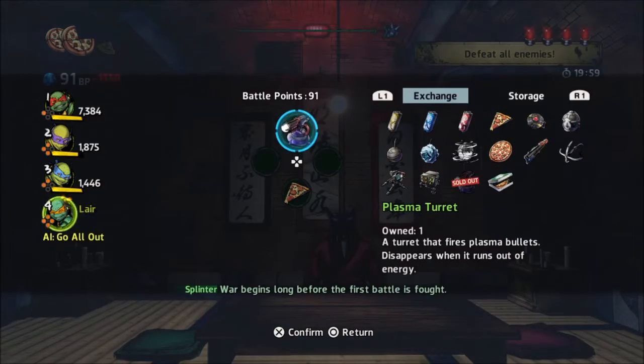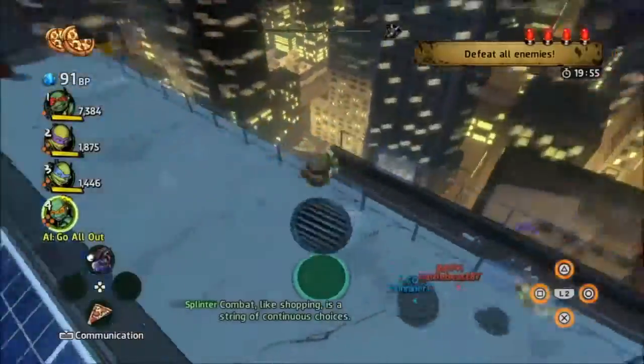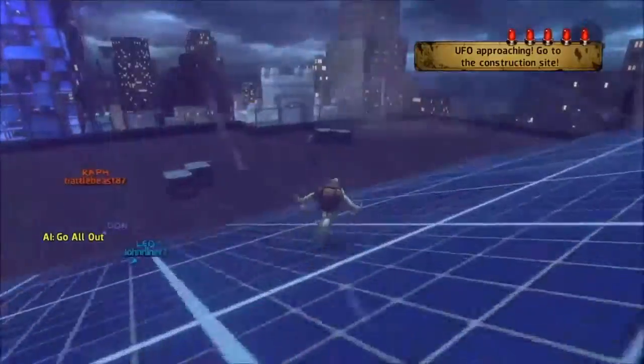The way you get it is either from drops, or you can go down to the lair. Plasma turrets are usually 1500, but if you have a charm that drops the price it greatly helps. If not, it's cool, either way works.